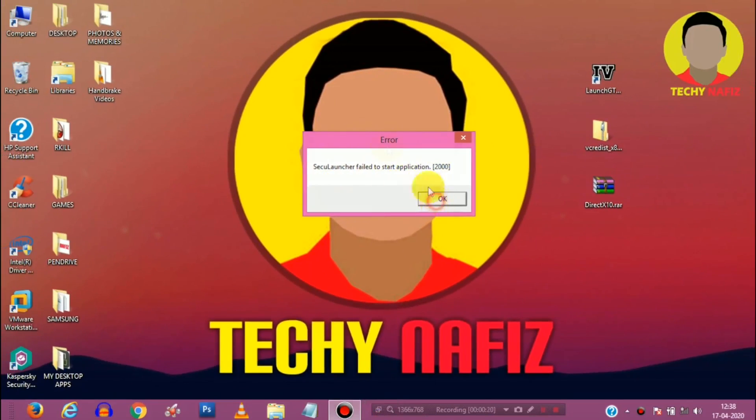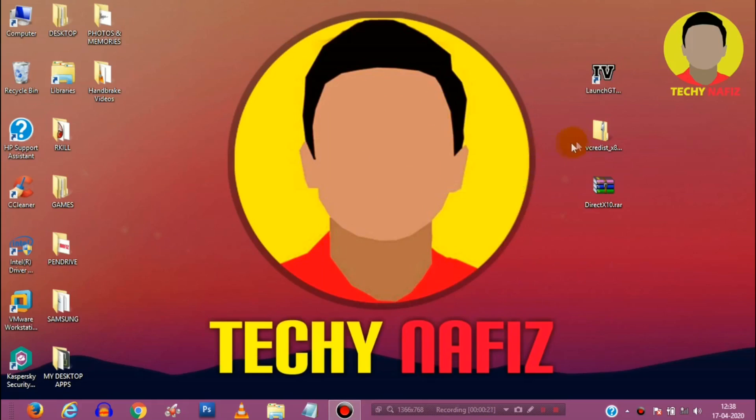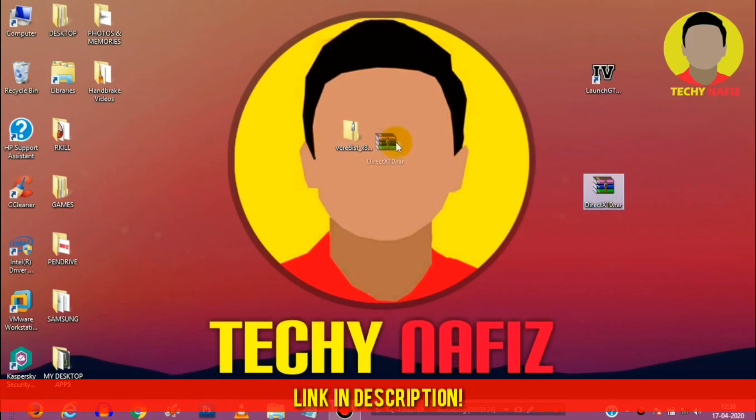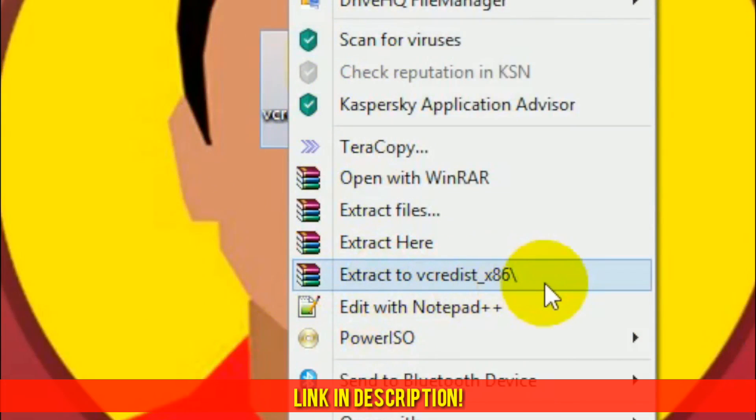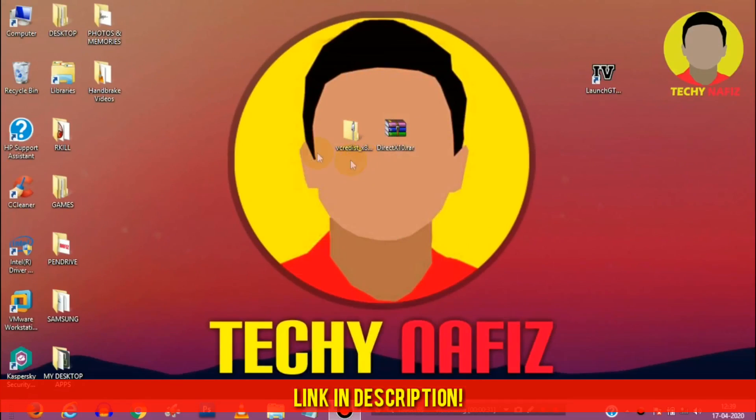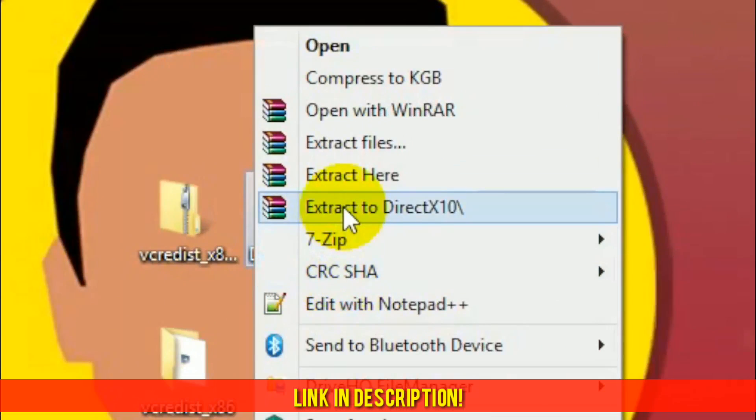To fix it, first head over to my video description and download these two files. After that, extract them as shown. If you don't have WinRAR, just download it from the link given in the description. Then extract the second file as well.